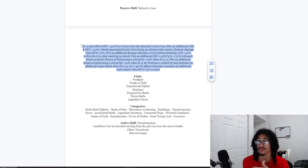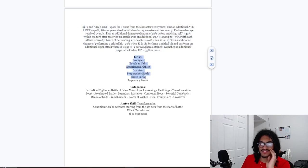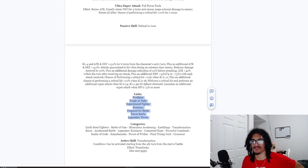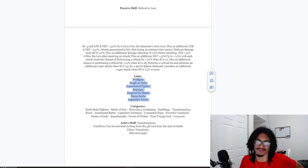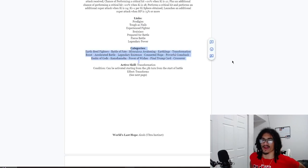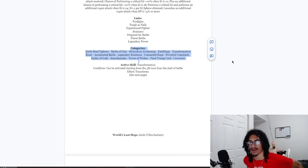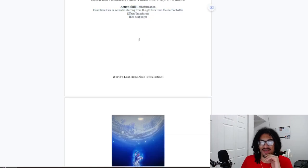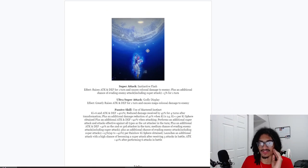His links are: Prodigies, Tough as Nails, Experienced Fighter, Brainiacs, Prepare for Battle, Fierce Battle, and Legendary Power — a bit of an odd mixture but it makes sense for a Xenoverse custom character. His categories include Earthbound Fighters, Battle of Fate, Miraculous Awakening, Earthlings, Transformation Boost, Accelerated Battle, Legendary Existence, Connected Hope, Powerful Comeback, Realm of Gods, Kamehameha, Power of Wishes, Final Trump Card, and Crossover. His active skill transformation can be activated starting from the fifth turn.